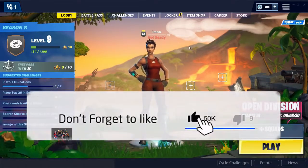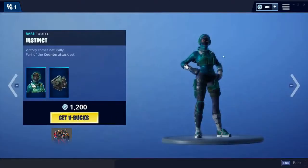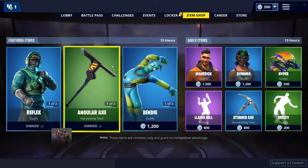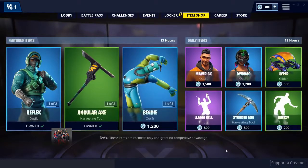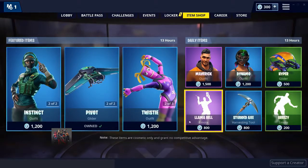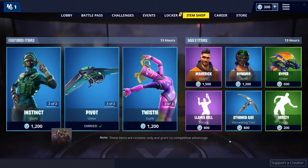As you can see I'm on the lobby, and I'm going to be going into the item shop. This is today's item shop — they've actually released the Reflex skin, which is kind of annoying because I owned that before it came out, and I don't know why Epic did that. I own all of these because I got the Nvidia bundle, but I do not own any of these others. After doing this glitch, all of these should turn to zero V-Bucks, including the Instinct skin and all of the balloon skins.